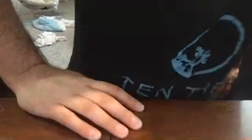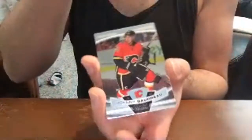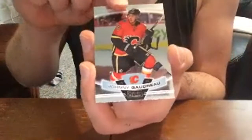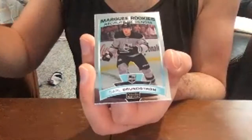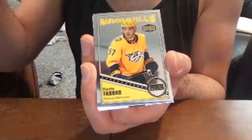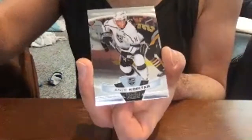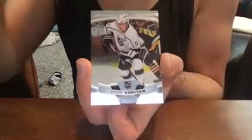We're down to our last three packs. Johnny Gaudreau base card, Carl Grundstrom base rookie, Dante Fabbro retro rookie, Anze Kopitar base.